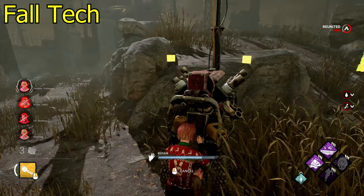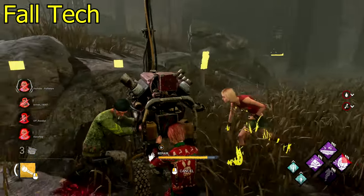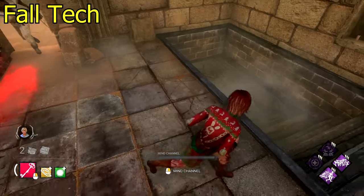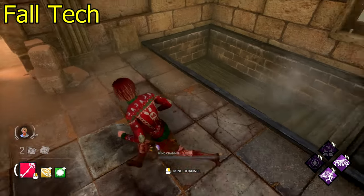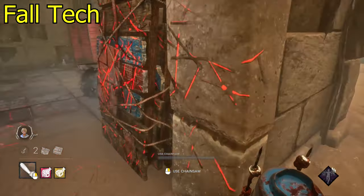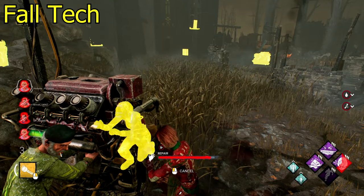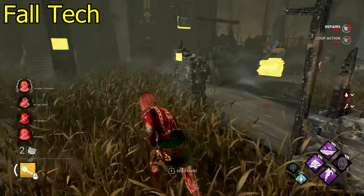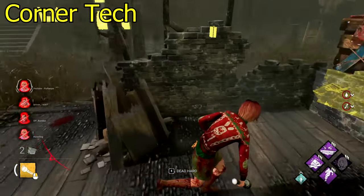The basement fall tech — I saw this on an Erin video and I'm not sure it always works, but it should be fun to pull off. When the basement is on the shack and the killer is chasing you, you go inside the shack and make sure the killer sees you going into the basement. Sometimes the killer will drop into the basement trying to cut you off, and then you can go back up and make some distance.